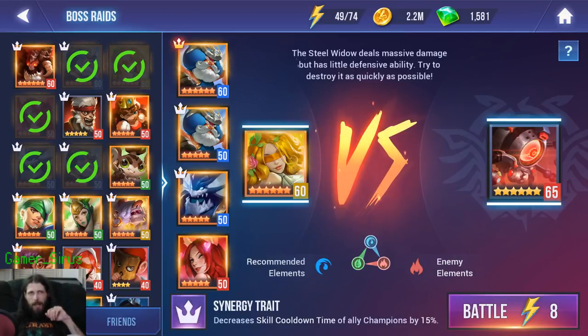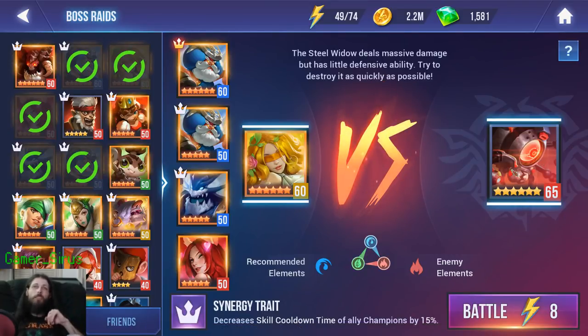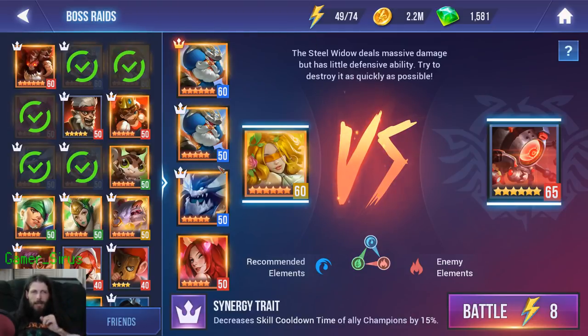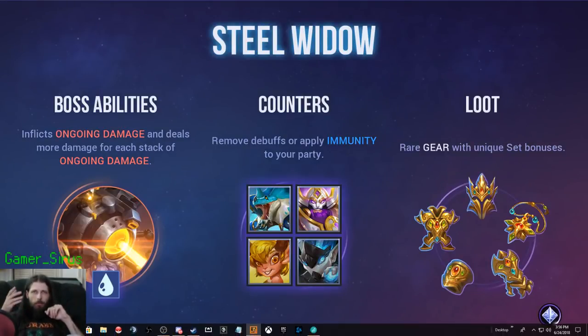I do have my Xenia and my first Manas at 6-star, but you do not need them 6-star — 5-star is just fine. You can actually even achieve victory with a 4-star Naga. You don't even need Naga to be 6-star, simply because his shield scales off the target's max HP, not his own. So as long as your team is tanky enough, the shield is going to protect them — which is why you have to reach that minimum HP requirement of 35k.